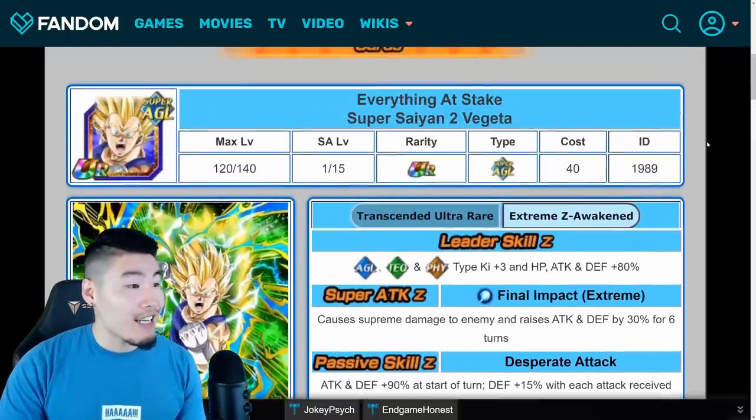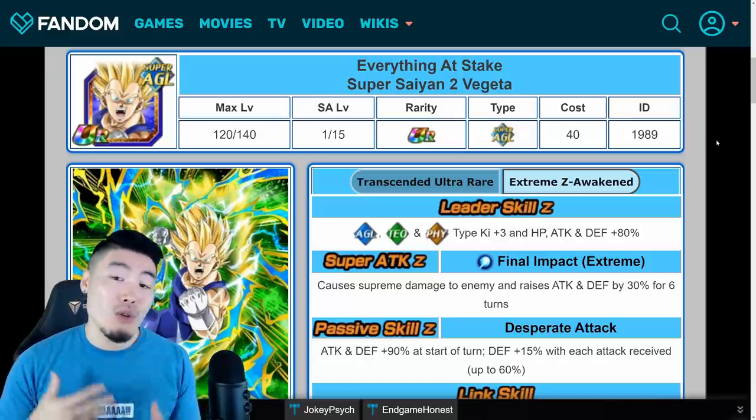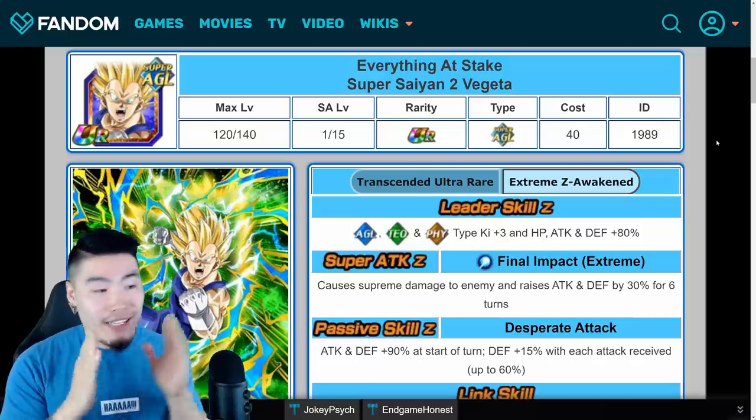As far as links and categories go, they always stay the same. That is the AGL Vegeta — there are so many units to cover in this video that I won't do too much in-depth analysis here, but maybe I'll do a separate video in the future.